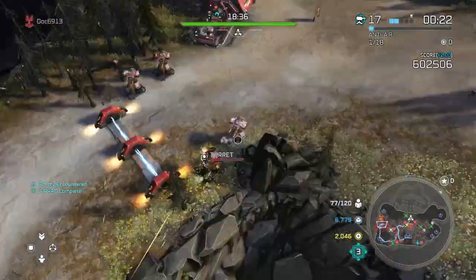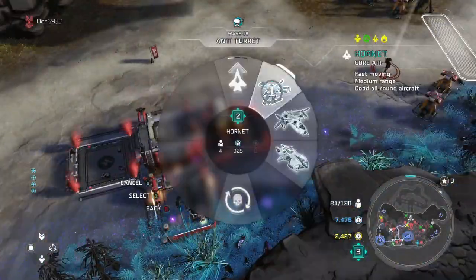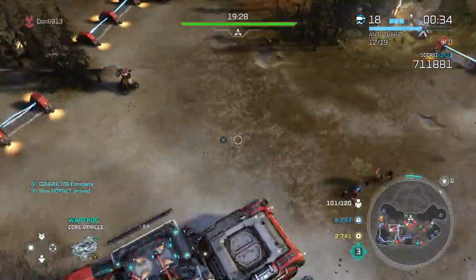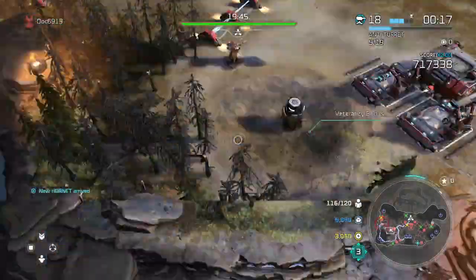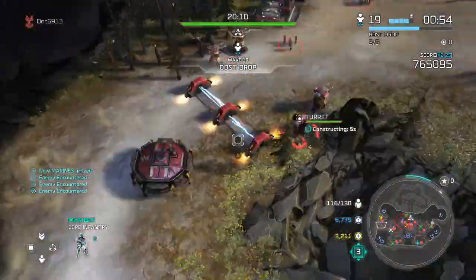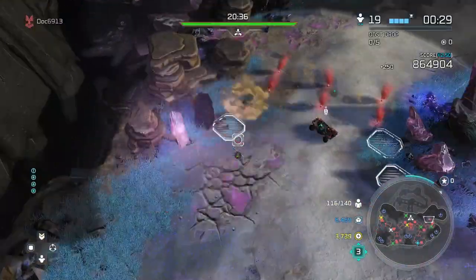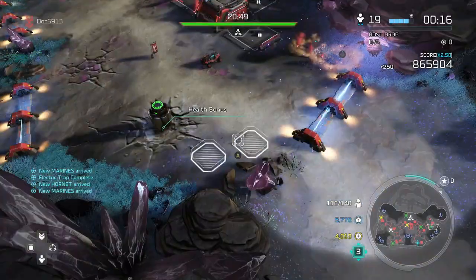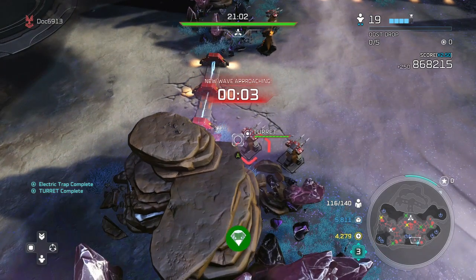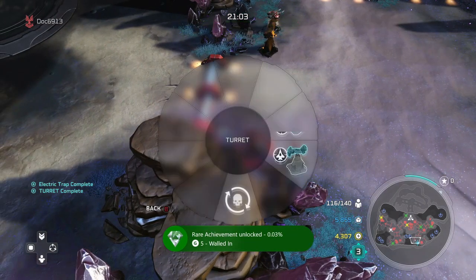My biggest tip is to always try to build up and fortify the opposite direction from where the enemy is coming from first. You can see on the minimap the enemy is really coming from the left-hand side, so the focus is on the right-hand side — get it all built up and keyed up. You're going to see the barricade achievement actually pop right here because I was able to do that — focus on the opposite side of wherever the enemy is coming from.